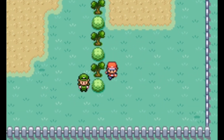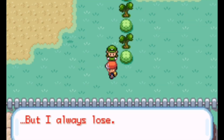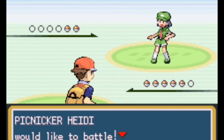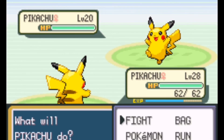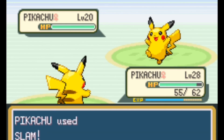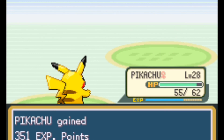You can either cut the trees or go for the battle — you already know what we're going to do. A cool tip: just below us is the Power Plant. Later in the game, when we get Surf and beat the Elite Four, we're going to go to the Power Plant and catch a legendary Pokémon called Zapdos — the strongest electric type in the game, as far as I know.